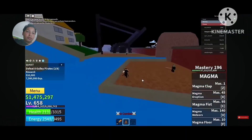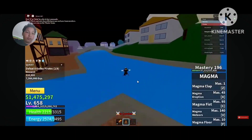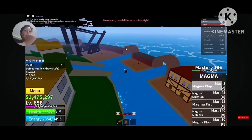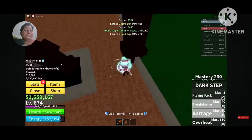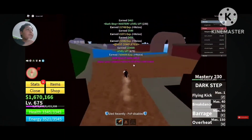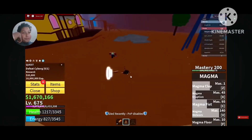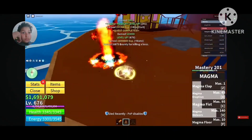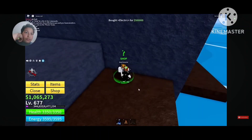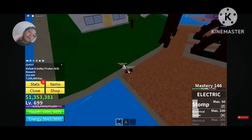He encountered his first exploiter in the First Sea, who was bugging him — so he gave him a motivational slap and sent him packing. He quickly made it to 675 and went for the boss Frankie the Cyborg, whose attack pattern is easy to dodge. Before leaving, he learned the Electric Fighting Style.